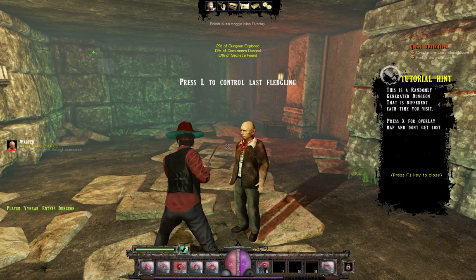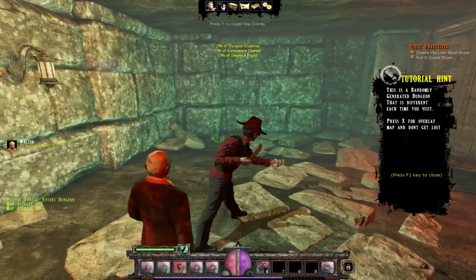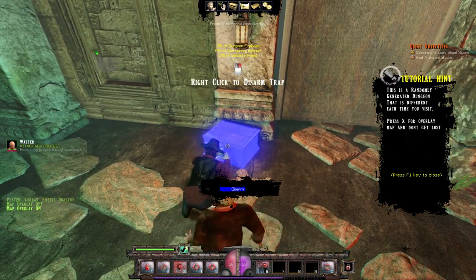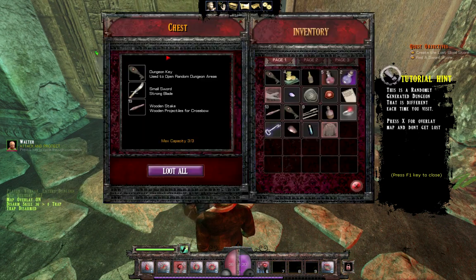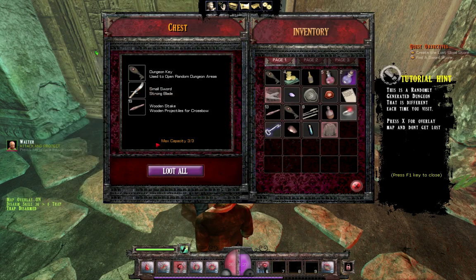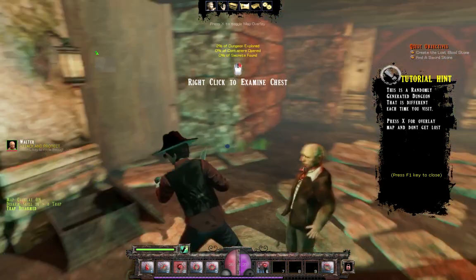So this is a random generation dungeon, so it's different each time you visit. X4 overlay map. I don't want to get lost. Let's go — nice way to begin. A chest! Oh, and a small sword. Nice. Tendon key. A lot of good stuff.